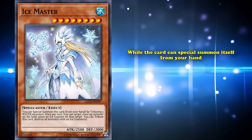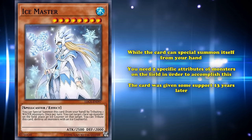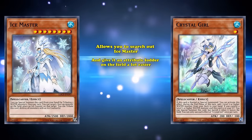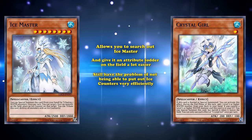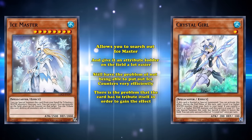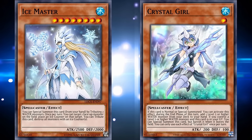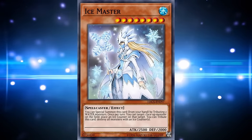That's definitely not worth the amount of resources required to bring it out, because while the card can special summon itself from your hand, you need two specific attribute monsters on the field to accomplish this. The card was given some support 13 years later in 2021 with the release of Crystal Girl, which does allow you to search out Ice Master and provide attribute fodder on the field much more easily. Although you still have the problem of not being able to put out ice counters very efficiently, and the card has to tribute itself to gain the effect — making it laughably bad.